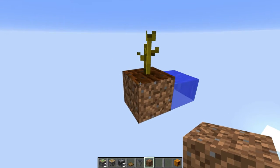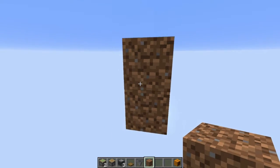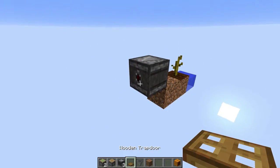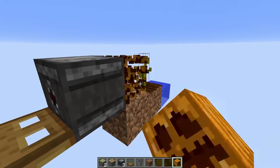You just need to start off by knowing where your pumpkin is going to grow, and place a block that pumpkins can grow on right here, and any block right here so you can place the observer off to the side of it. Then place a trapdoor on the output side of that observer.